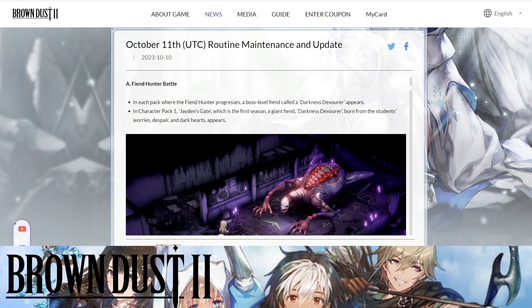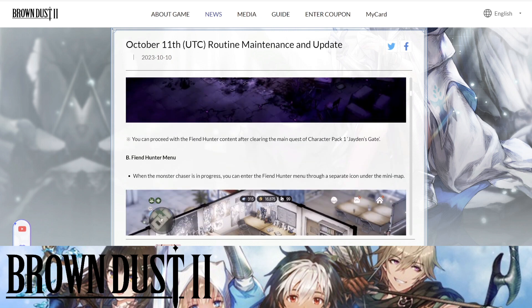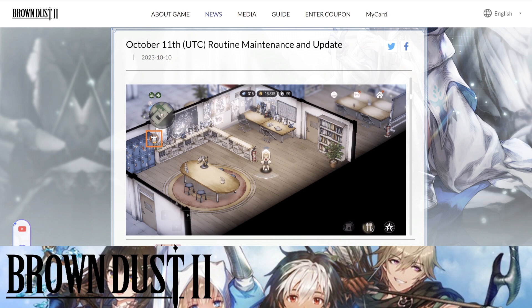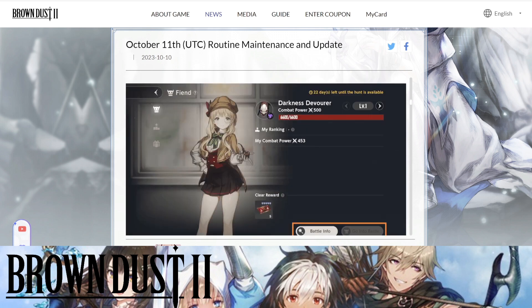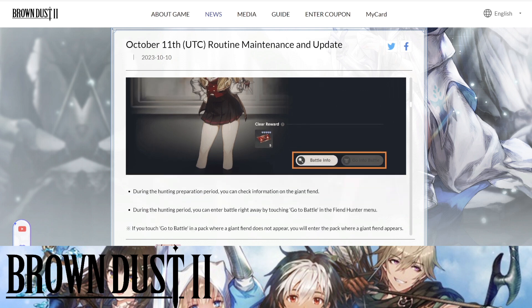You can proceed with the Fiend Hunter content after claiming the main quest of Character Pack One, Jade and Gate. If you've been playing since day one you should have already done this, but if you're a new player make sure you've completed Character Pack One. To enter the Fiend Hunter menu, press the little monster icon and you'll enter the menu. Right now before the battle was available we could only look at battle information, but after the maintenance we'll be able to go into the battle.